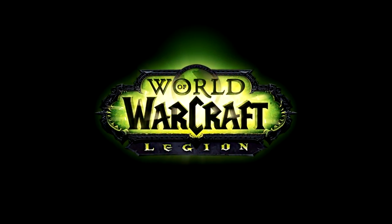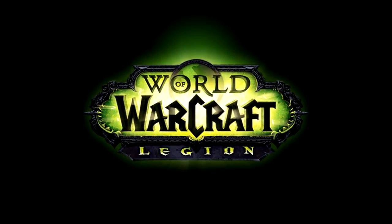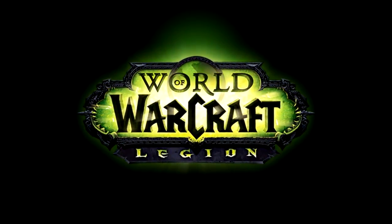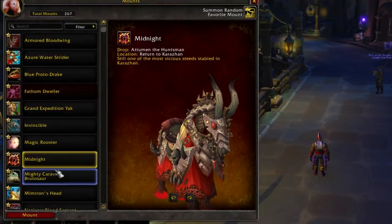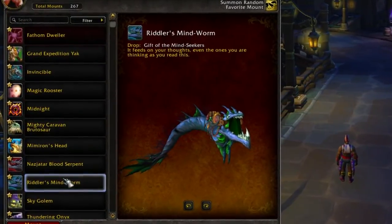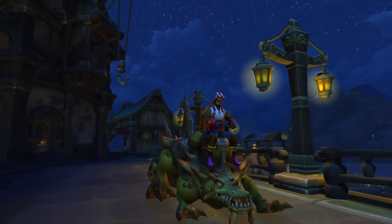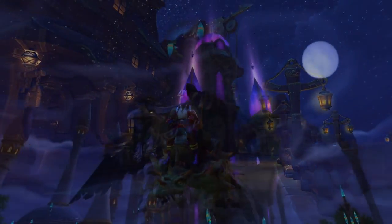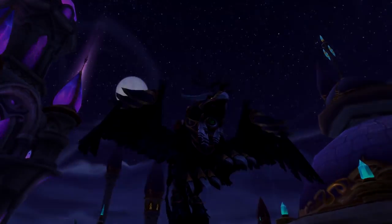We're starting with Legion here, because it's the most recent finished one, so probably the one where a lot of you need mounts still — thus hopefully the most useful. There are 121 in total, 114 of which are still obtainable. There are some that have been taken out of the game, so those are gone forever, unless they decide to put them in the Black Market Auction House, which they do every now and then. I'll still mention them for completion's sake, but I'll save them for the end.